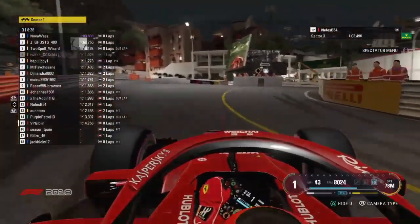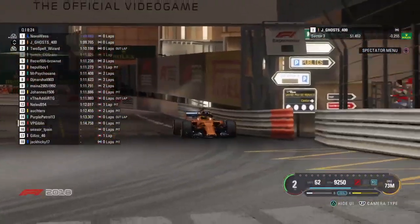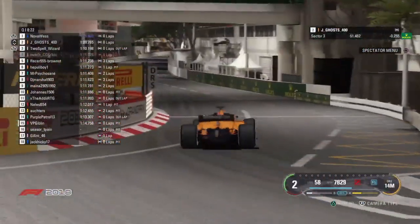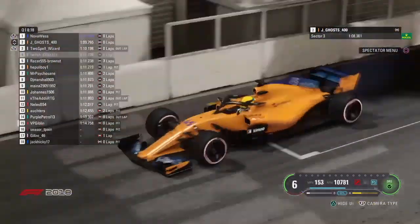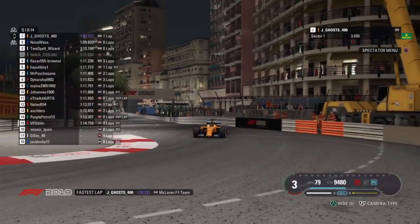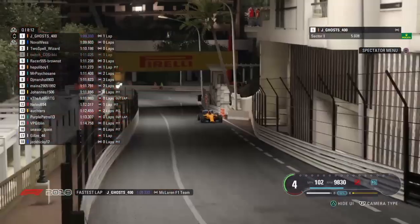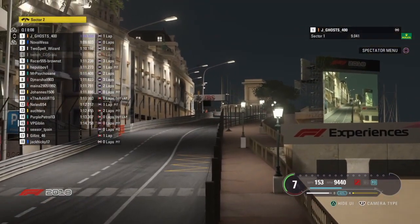Jagos has just navigated the second chicane well. He's coming up to Rascas for the start of the first right-hander. He's looking good. He's lining up the second right-hander now, flowing through there beautifully. Will this be a better lap than what he's done already? He goes cold — he goes cold by a massive amount. What a lap there from Jagos on the Hypersoft tyre. But as you said, a one-stop is going to be tough for those guys.